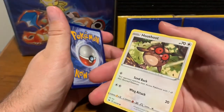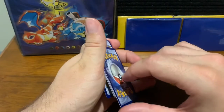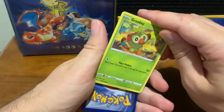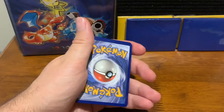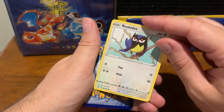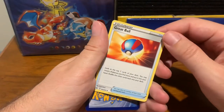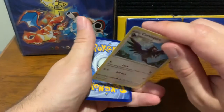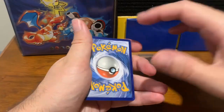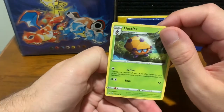And then we've got Hoot Hoot — Hoot Hoot is sometimes such a hoot. But not right now, we are not focusing on you. Next up, we've got our Mudbray brother, our Brethren of Mudbray. And then we've got Grookey — I love Grookey. So we've got a lot of birds and water here in this pack. We've got a Great Ball — always necessary. Getting to the end here, and it's a Corvisquire — it's definitely another bird.